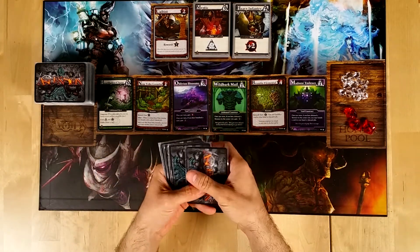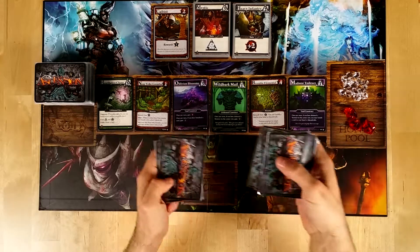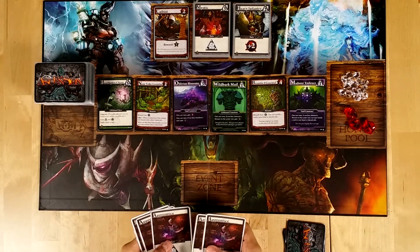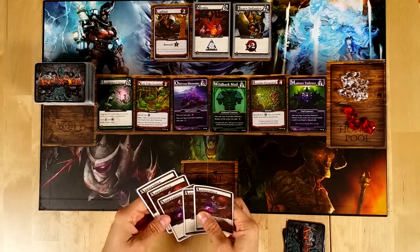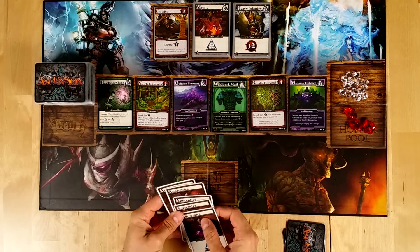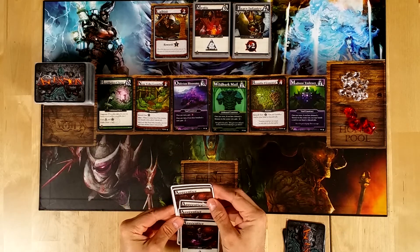I'm going to draw five cards — one, two, three, four, five. That's my initial hand: five apprentices, which is pretty excellent, pretty much what I wanted to get.